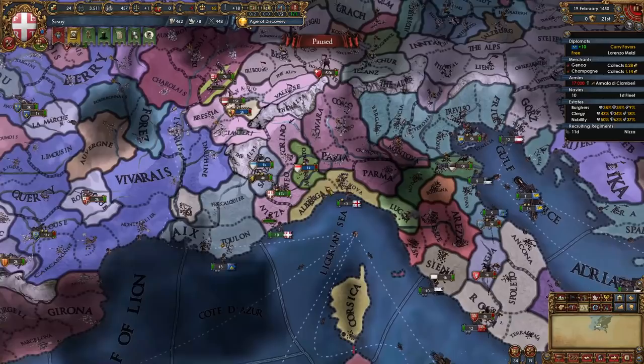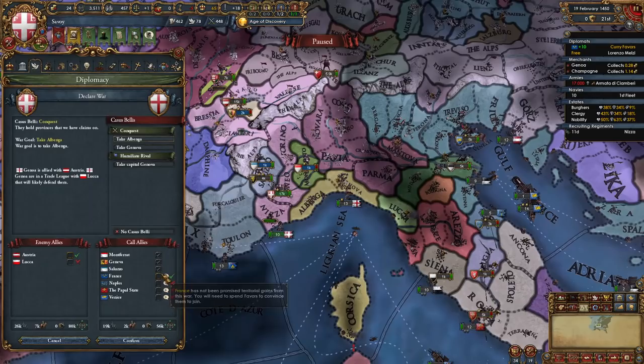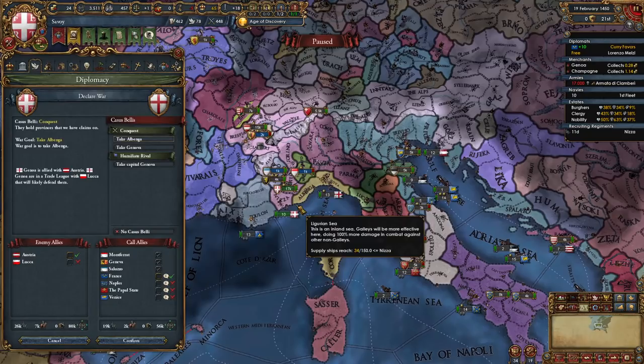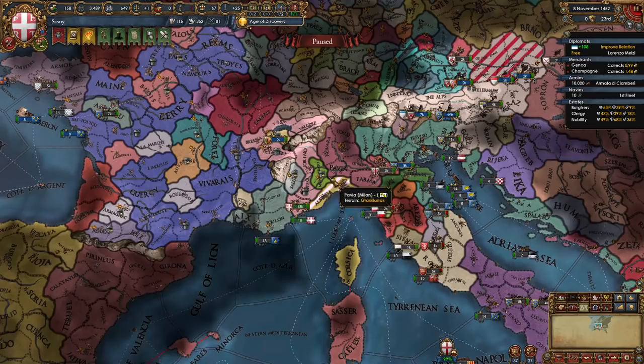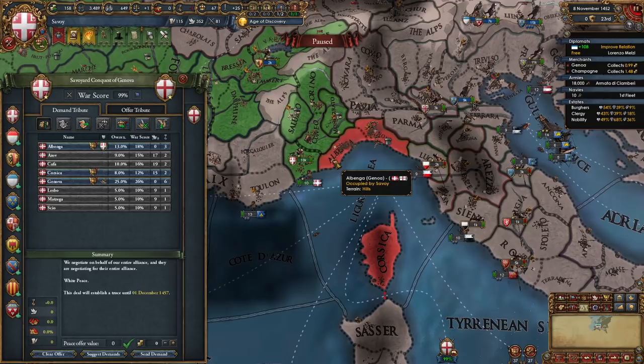Once you've built up spy networks on Albenga and Genova, it's time to declare on Genoa. The absolute worst case scenario is that they're allied to Austria, which has happened in my run. If they are allied to Austria, you will call in France — you should have 10 favors with France by now from building favors or helping in the war against England. If they're not allied to Austria, you may not need to call in France. I am going to call in France and declare for the province of Genova. I peaced out Austria for war reps and ducats.